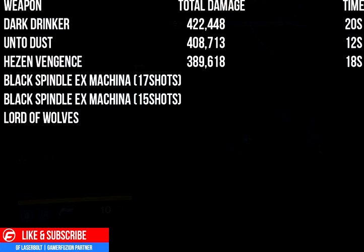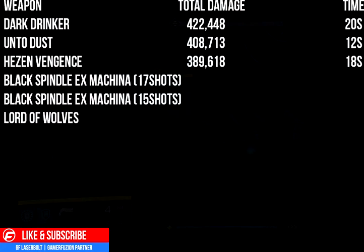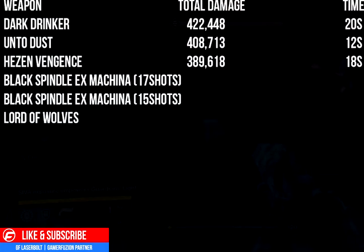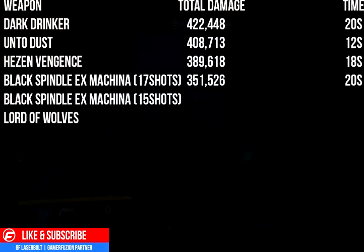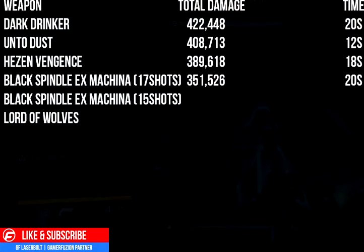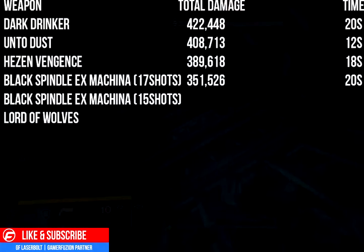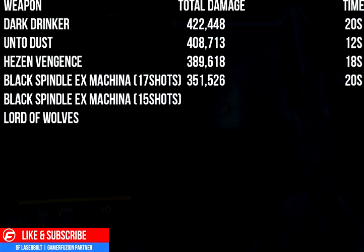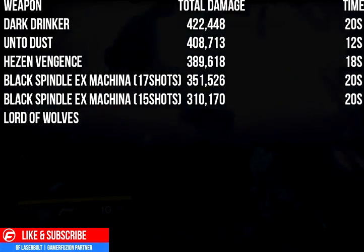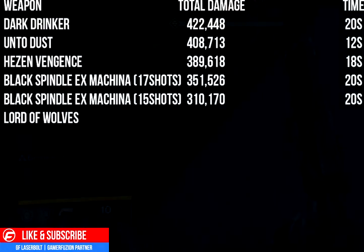For snipers, you definitely want the Black Spindle or the Ex Machina. The Black Spindle with 17 shots outputs about 351,000 damage. The Ex Machina with 15 shots does around 310,000 damage. So if you have 17 shots it's 351k, if you have 15 shots it's 310k — that gives you a solid idea of what these snipers contribute.